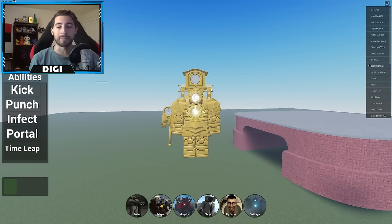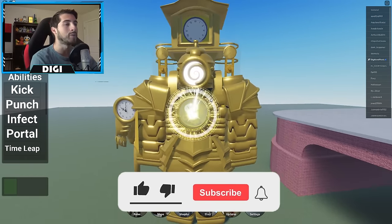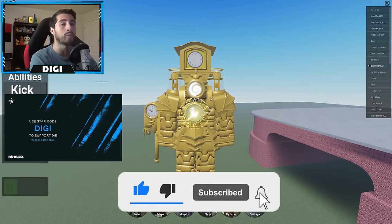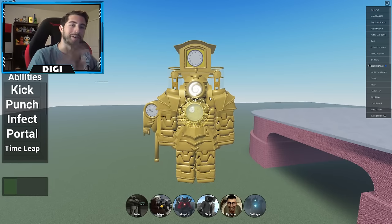If you enjoyed this episode, leave a like, subscribe down below, and join the badge hunting squad today. Use code Digi whenever you buy Robux or premium, and as always, stay cool, go love badge hunting — bye!